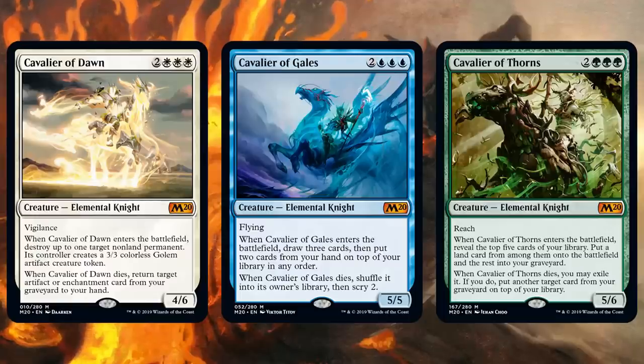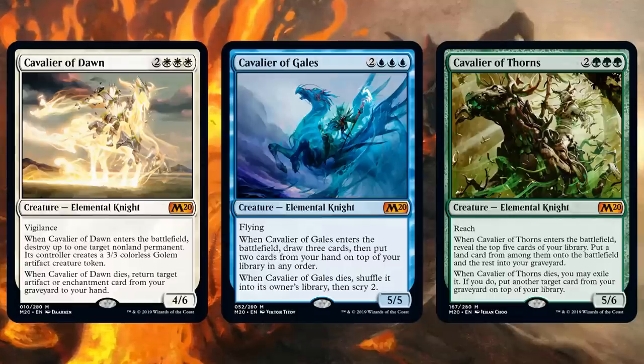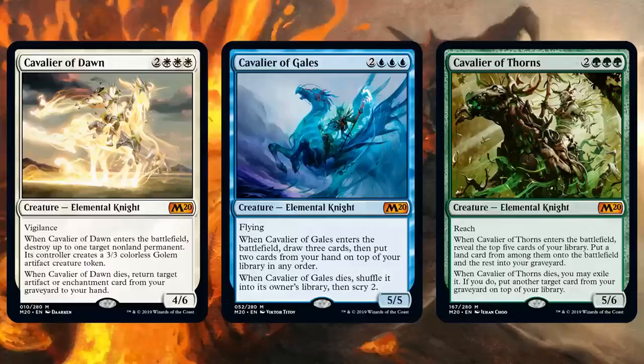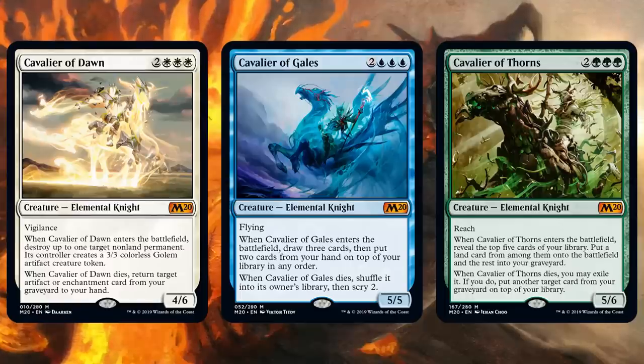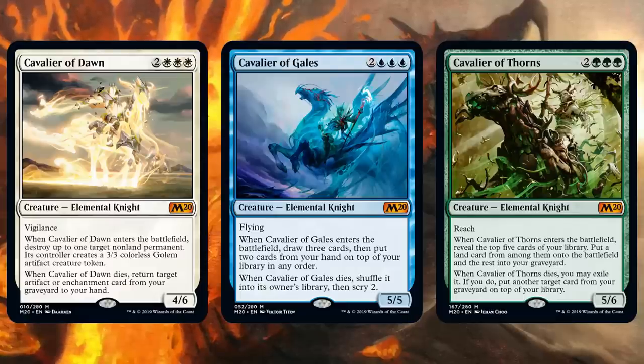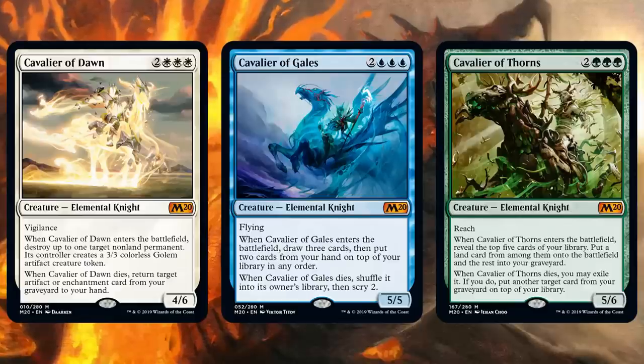The flexibility of Cavalier of Dawn is huge — it snipes planeswalkers, Wilderness Reclamation, Immortal Sun, any non-land permanent. Worst case, you can upgrade one of your own things and get a 3/3 golem token. That's a lot of power and toughness if you're trying to go aggressive when your opponent has nothing good to destroy. It seems quite powerful thanks to its flexibility.